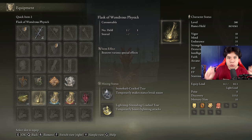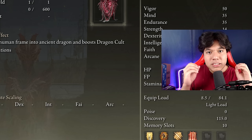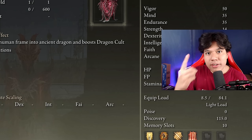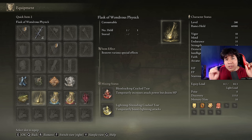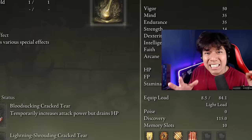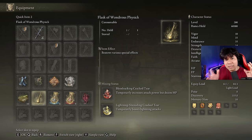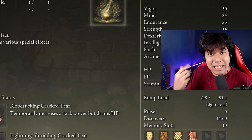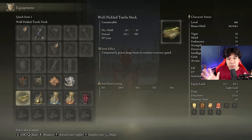In our Flask of Wondrous Physick we are going to use the Stonebarb Cracked Tear and the Lightning Shrouding Cracked Tear. A great alternative for the base game is the Bloodsucking Cracked Tear with the Blue Dancer Charm in the talismans. However, the DLC bosses are extremely fast and it will be very complicated to break their stance without the Stonebarb Cracked Tear. This build consumes a decent amount of stamina so be sure to craft some Pickled Turtle Legs to boost your stamina regeneration speed.